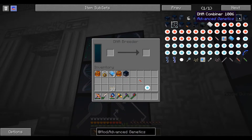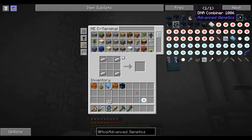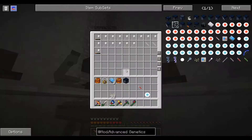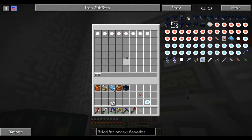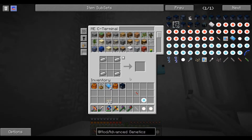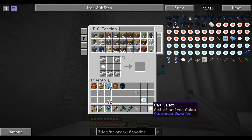So I think the last thing we need to do is make a DNA combiner. Let's do that. We need another syringe - I'll just take one out of here. Need two of these. Like my filing system. Need that and a book.